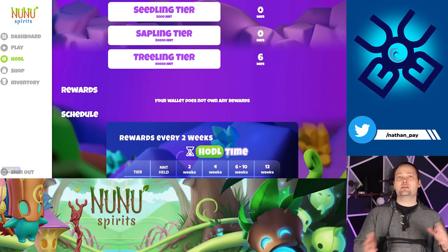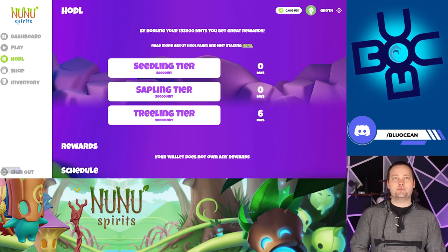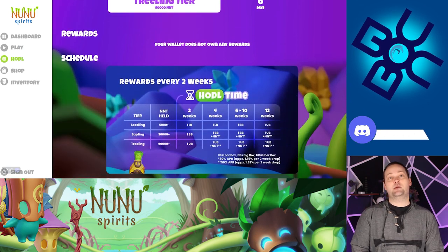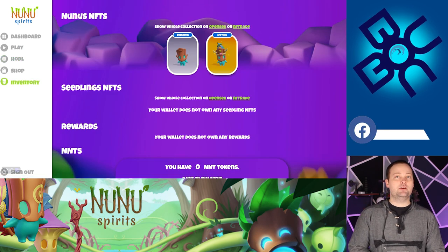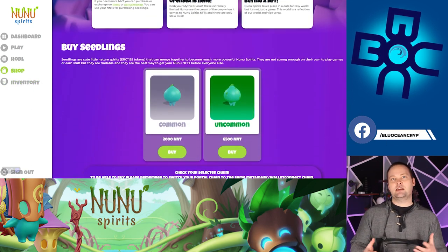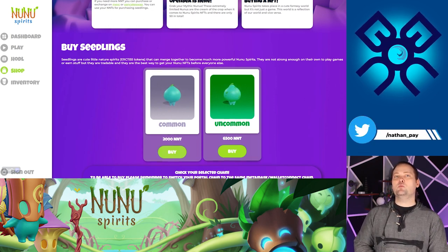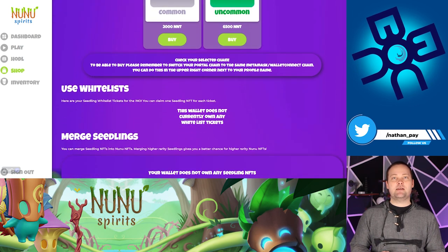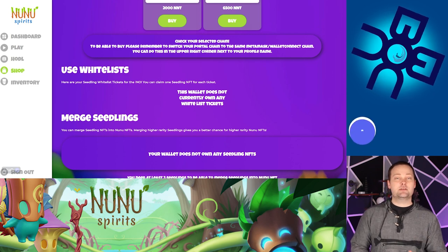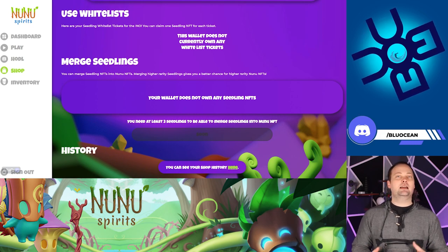There is the inventory as well if you want to see more of a breakdown, and also the shop. I definitely recommend people go through and read some of the articles they have here — there's a ton of great information. It talks about how to buy seedlings: only 2,000 NNT, and the uncommon is 6,500. It's important to have an EVM wallet that works on both Binance Smart Chain and AVAX Seed Chain — the easiest way is just to use MetaMask. You can merge seedlings, which is definitely cool, but you need at least three to do that. And always going back to the dashboard is kind of like your home base.